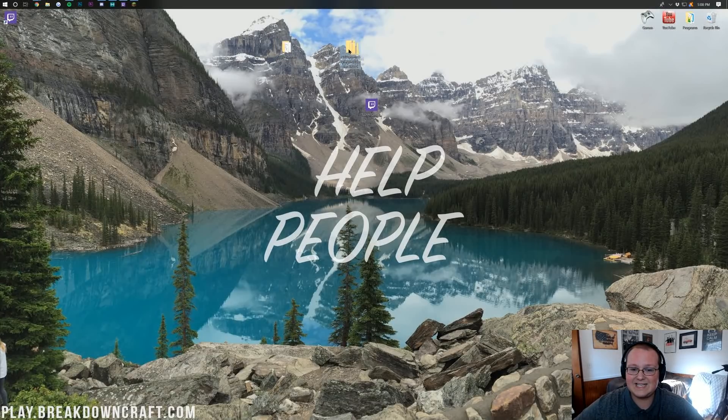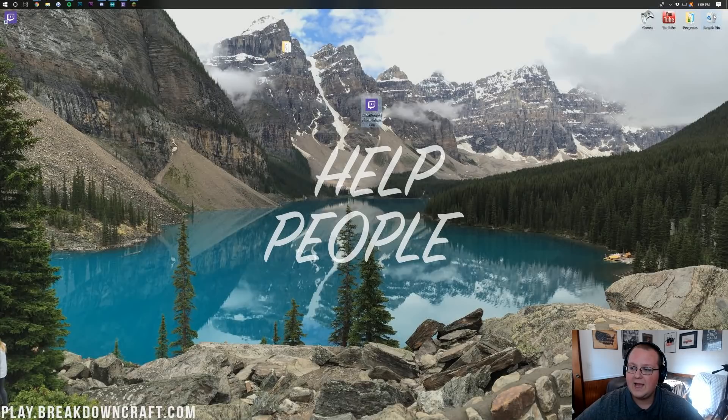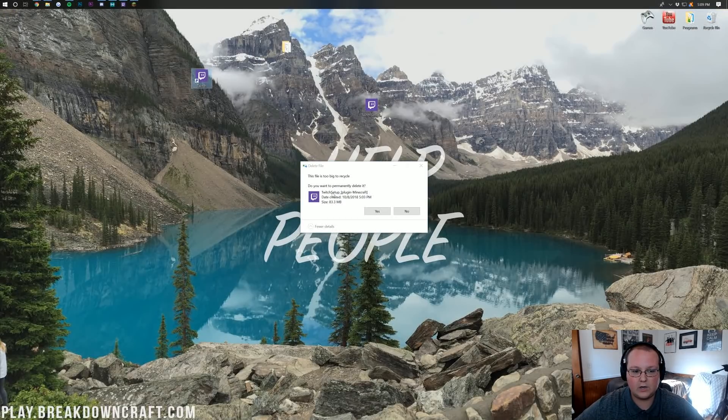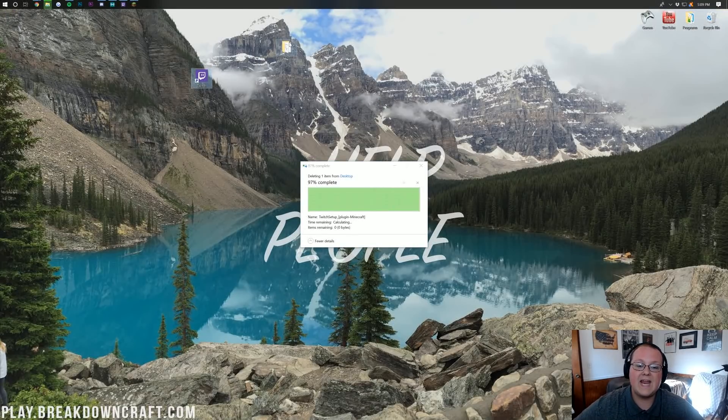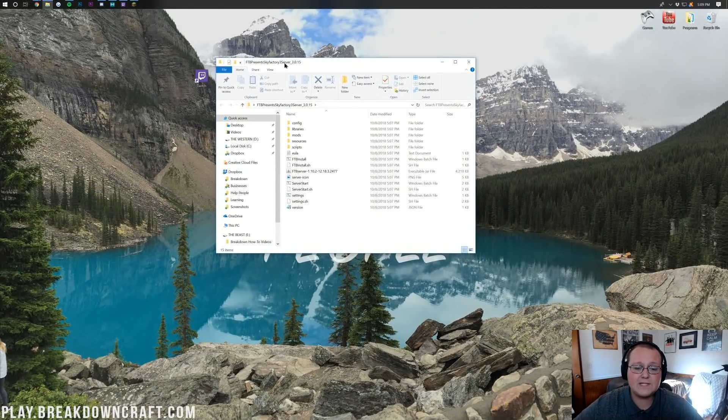Go ahead and delete the zipped file we downloaded. We can also delete the Twitch app installer file, and we should still have the shortcut on our desktop. Now let's go ahead and open up the FTB Presents Sky Factory 3 folder. These are most of the normal server files you're used to. The first thing we want to do is come down to where it says Settings — this should be a Windows batch file.